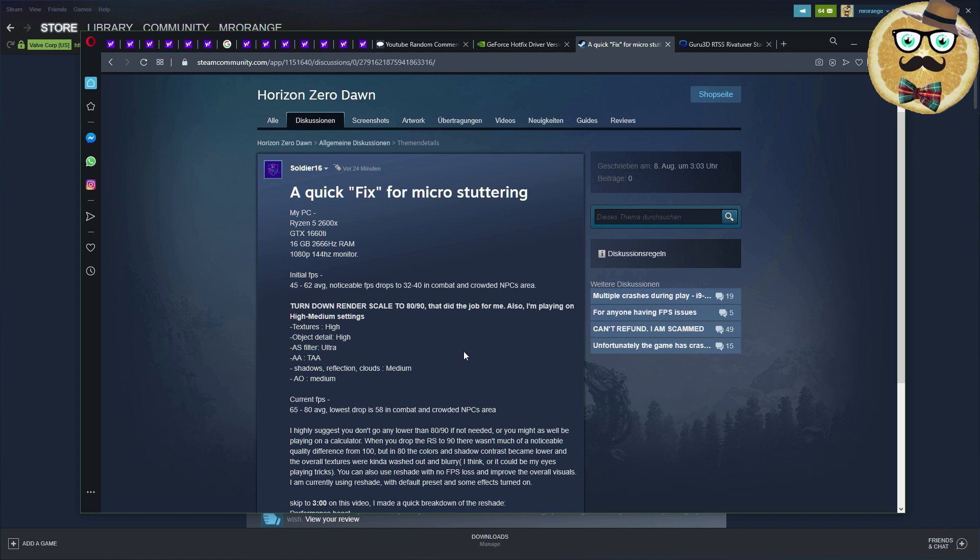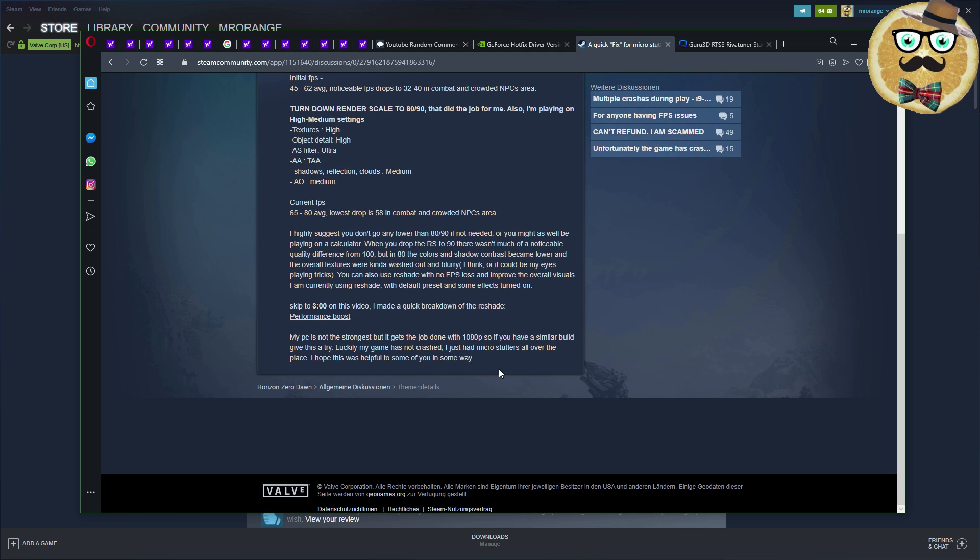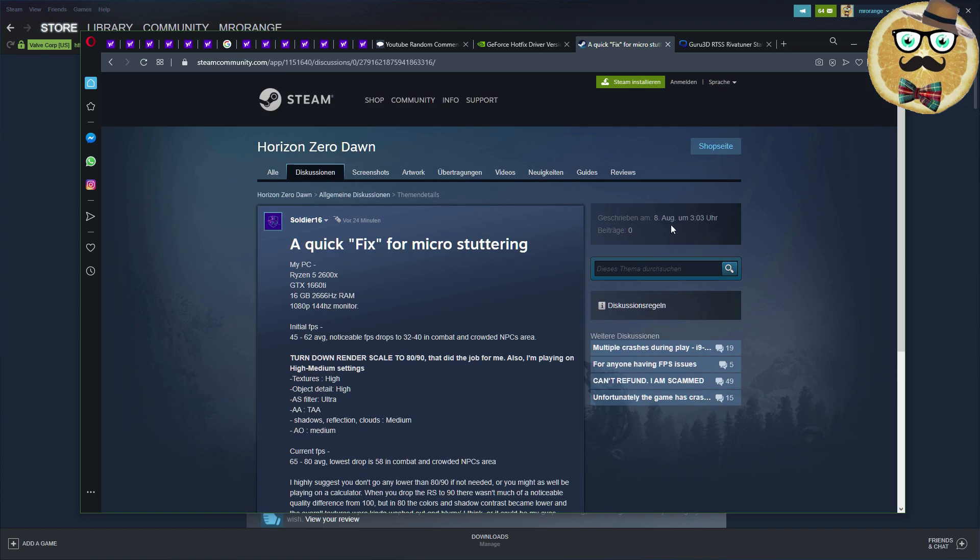This is especially useful if you don't have the fastest graphics card. Soldier16 for example has a GTX 1660 Ti, so he's turning down the render scale. Check out his video — it's very interesting.